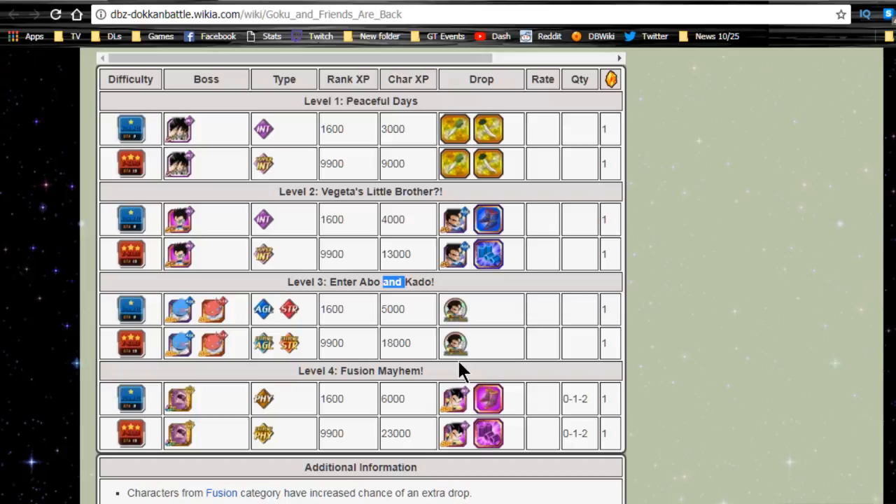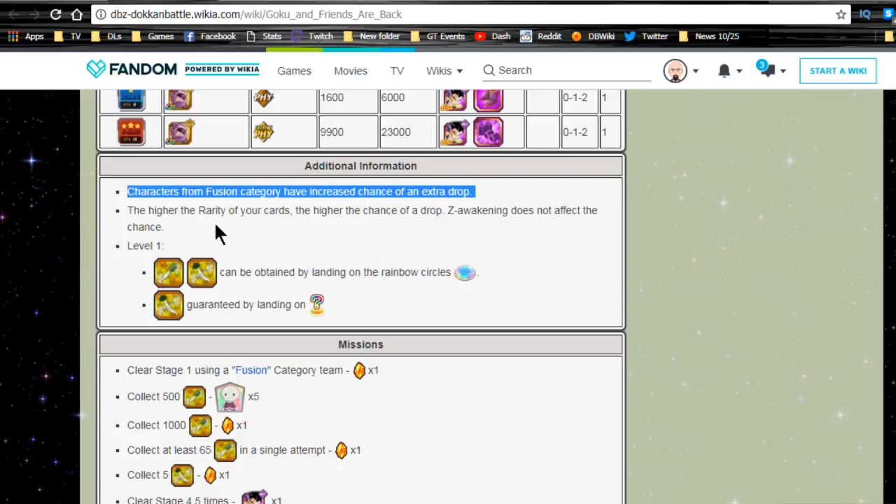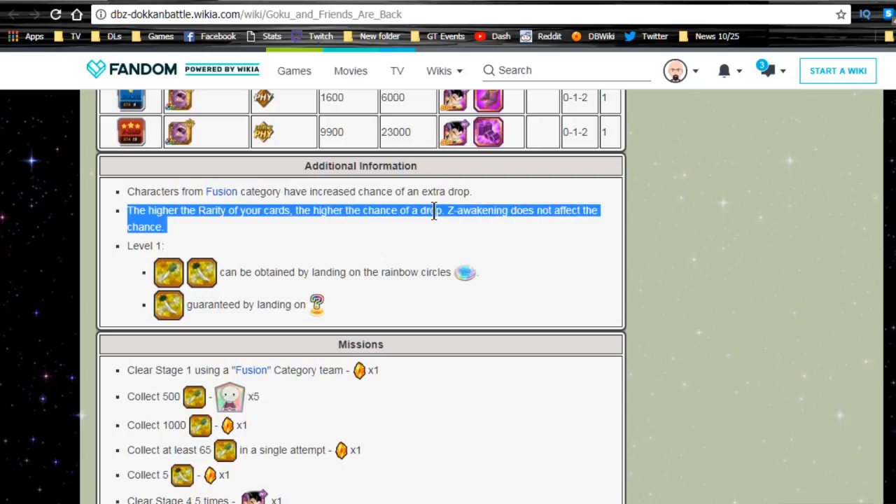I highly recommend doing that before you Dokkan awaken them, and possibly getting some dupes unlocked. Before we talk about the actual units and the support item, characters from the fusion category have an increased chance of an extra drop rate. Make sure you bring fusion category teams for increased drop rate. Higher rarity of your cards means higher chance of a drop rate. Z-awakening does not affect the chance, so that's good for brand new players worried about team cost — even level one SSRs work as long as they're fusion category.